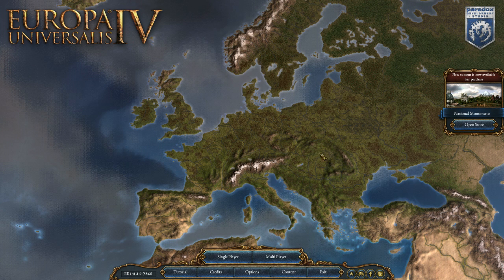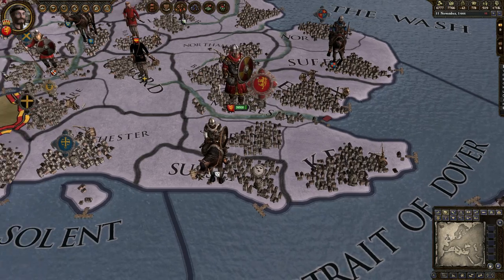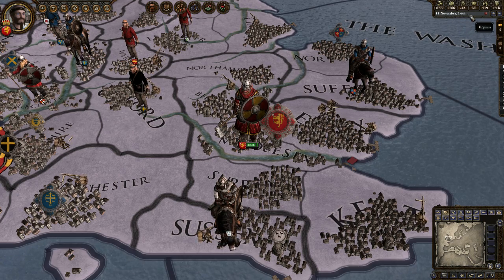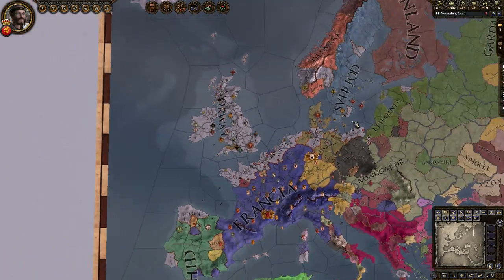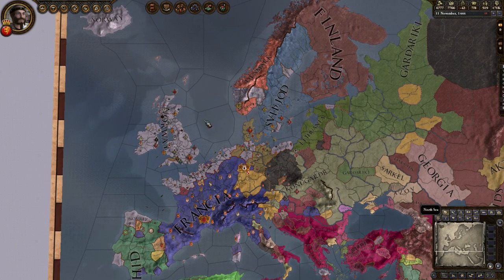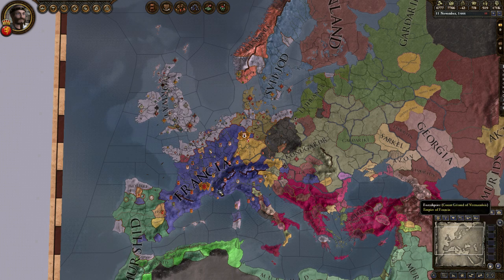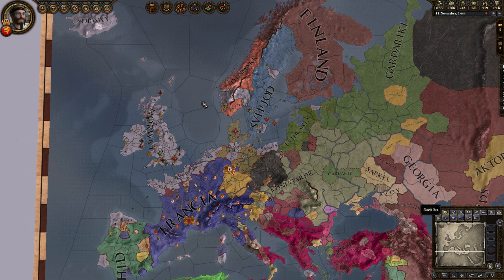Before we jump into Europa Universalis 4, we're going to do a quick jump into Crusader Kings 2 just to see how the world looked before we converted. In this quick section I'll be going through the map modes quite quickly, so if you're interested in more in-depth explanations you can watch my Let's Play, or for a quick overview you can watch the three bonus episodes.